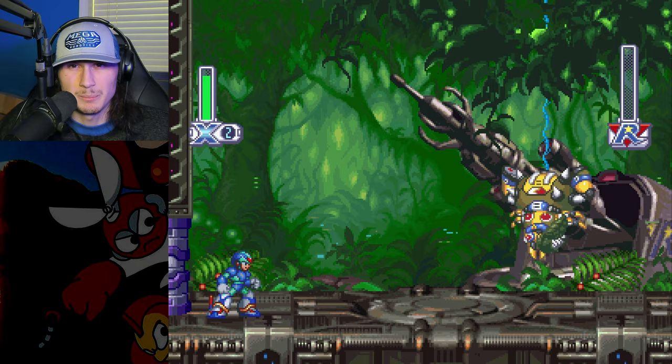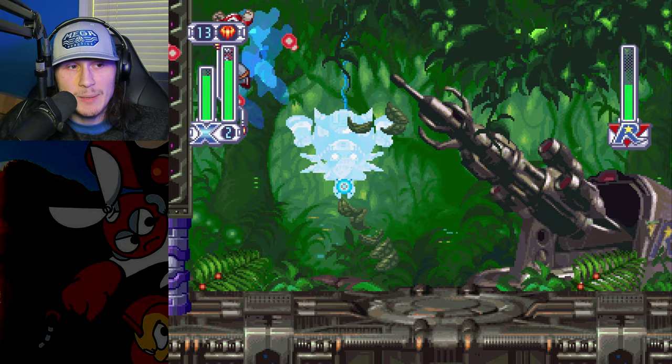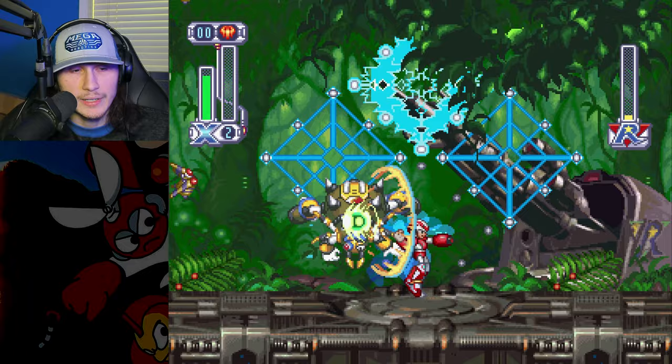Now it's time to take on Web Spider. Zero took him to the top of the screen where his invincibility frames don't exist apparently. X kind of did the same thing — used those dash boots to hover in the air, and when he's off screen he just spammed the button. I'm not sure that was doing any damage up there, but X just killed Web Spider either way. Good job Mega Man X.